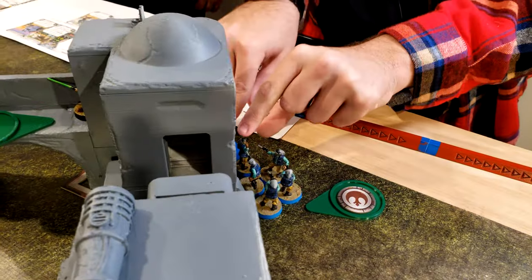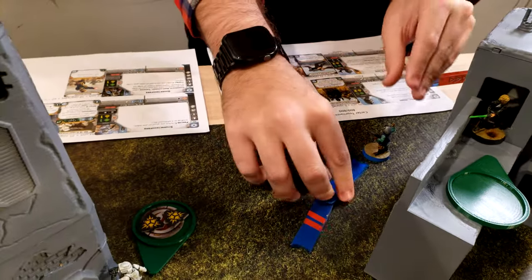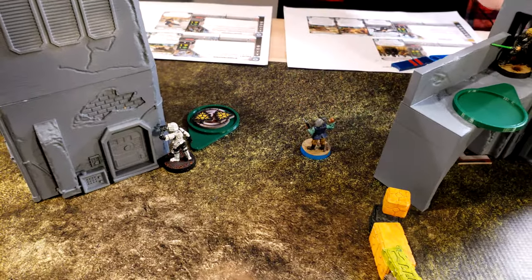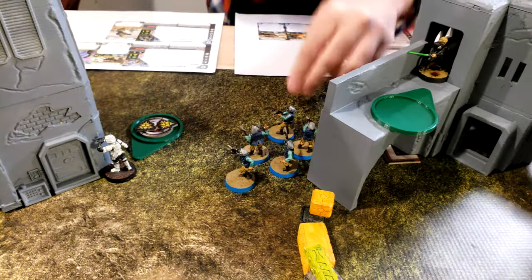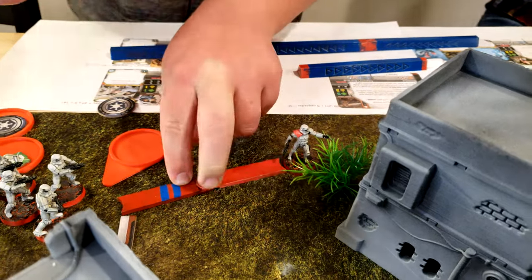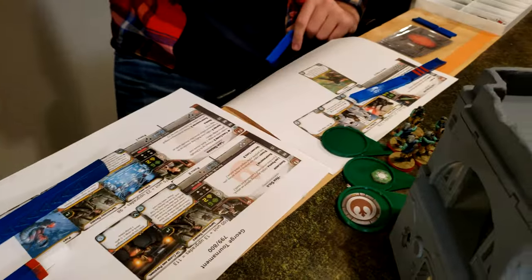With these Fleet Troopers, they're going this way. They're going to try to go up with their friend and figure out what's wrong. The four dead guys isn't a good telltale sign. These Storm Troopers are going to go. They're going to move to right there where they got a plant, and then they are going to shoot at those fleets over there.